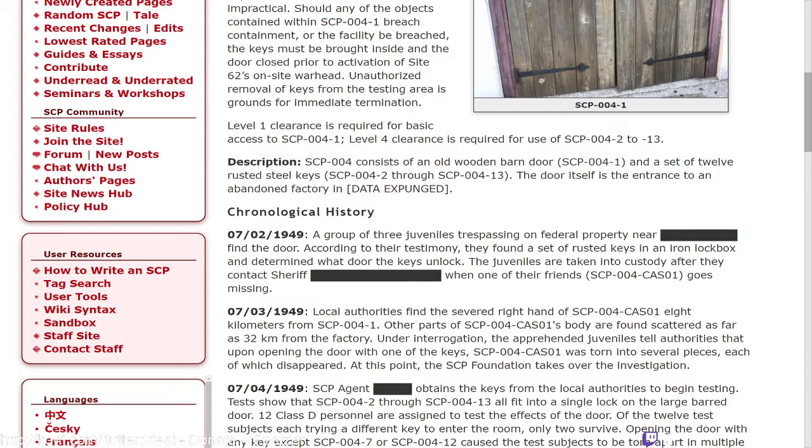Description: SCP-004 consists of an old wooden barn door, designated dash-1, and a set of 12 rusted steel keys referred to as dash-2 through dash-13. The door itself is an entrance to an abandoned factory in [data expunged].